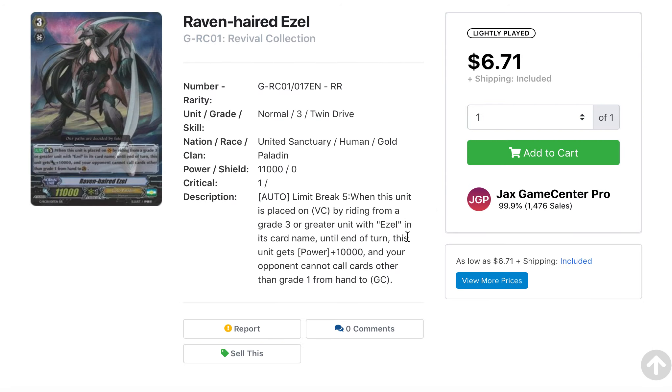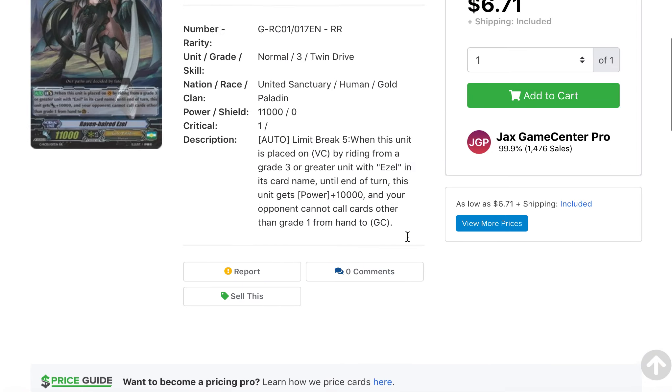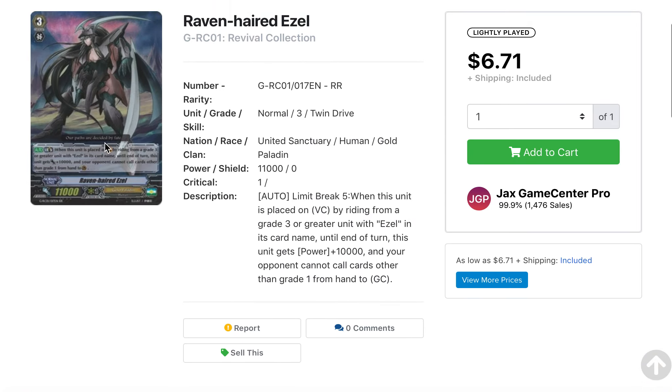Lastly, we have Raven-haired Ezel. This card is confirmed to be getting a new form in the Miyagi Academy booster pack as the successor to Ezel. I would say get rid of them if you're looking to move any cards, because people are probably going to want the new form of Raven-hair for their decks and not see a need for the premium one anymore. It's still holding value because people are using them now with Blonde Ezel in premium format, but when the new one comes out, I don't see this card being used as much.